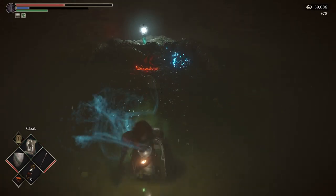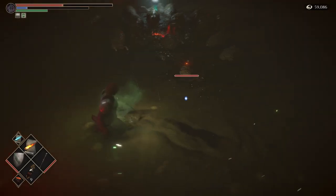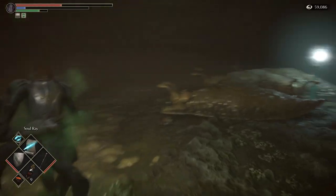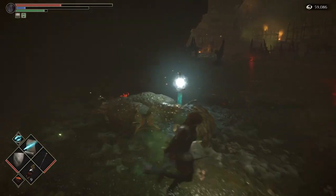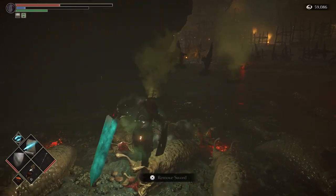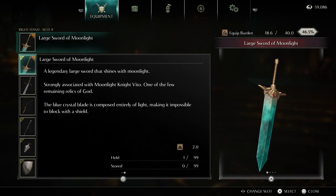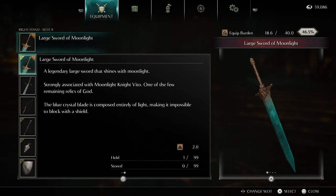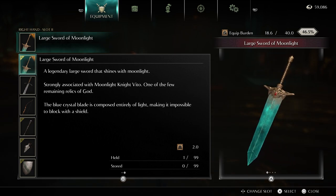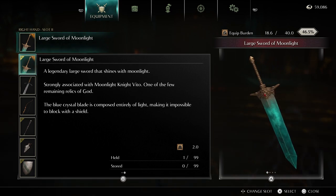In Demon Souls, we can find this iteration of the Moonlight Sword, known as the Large Sword of Moonlight, in a huge swamp within the Valley of Defilement, behind the Leechmonger Archstone. The blade is surrounded by leeches in a mound of mud, and we pull it from the ground as if it were the sword in the stone. The description of this sword tells us: the legendary large sword that reflects moonlight, widely known in association with Moonlight Knight Vito. It's one of the few revelations from God. The blue crystal blade is composed only of light, so it's impossible to block with a shield.